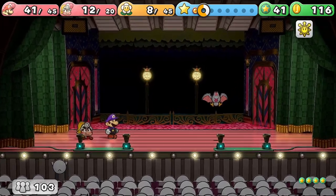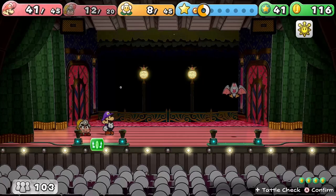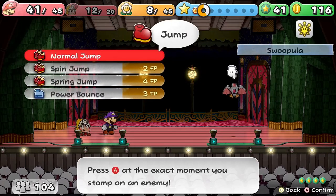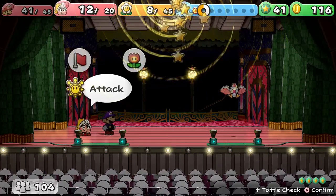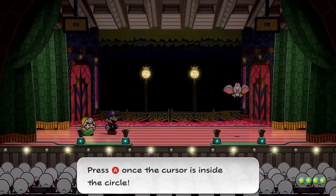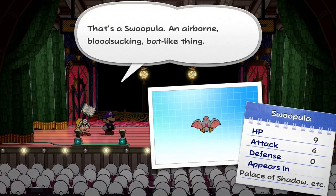Now this guy is very easy. If you have the right amount of badges and items, or if you've been doing a lot of training like we have, you should be set to just go and start dealing damage — using Vivian or Flurry to do quite a bit of damage to the other Dry Bones and the Dark Bones as well.